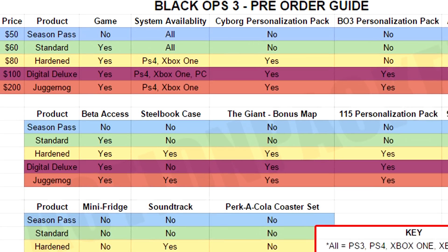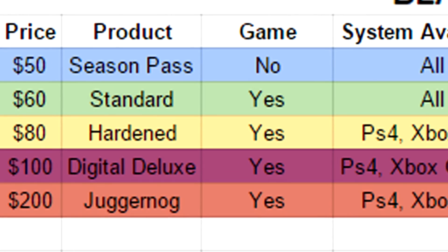As for the prices: it's $50 for the season pass, $60 for the standard edition, $80 for the hardened edition, $100 for the digital deluxe, and $200 for the Juggernaut edition of the game.